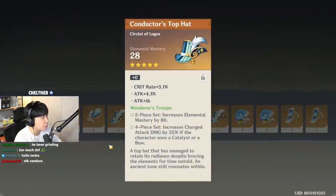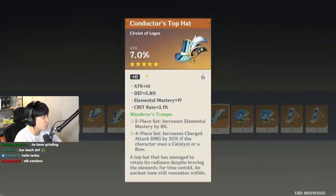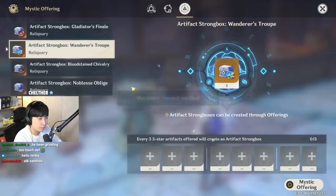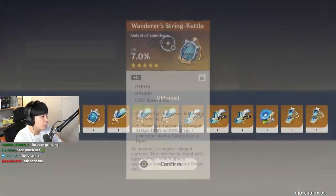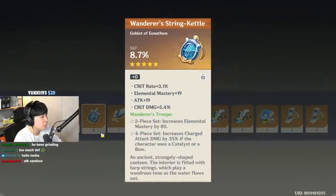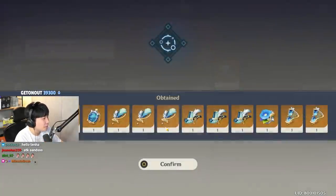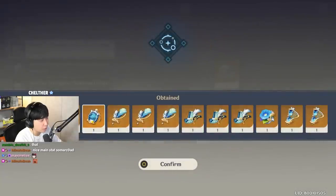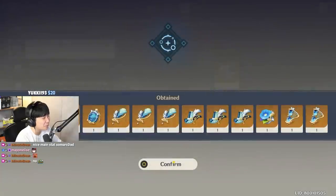Attack, crit rate with no critical damage. Attack circlet. Moving on. HP, HP. Electro damage bonus with one single crit roll. Only if that was some damage bonus. We have defense. Single crit, single crit, no crit. HP. Healing bonus — I don't need that. Can we see another double crit? A good one. A good goblet for Goro — it's gonna be good for Yunjin, right? Feels like I'm going insane sometimes. In Genshin Impact, there are so many characters with Chinese names and I can't remember them.